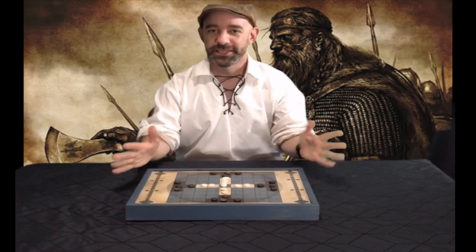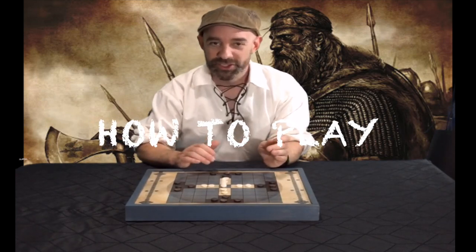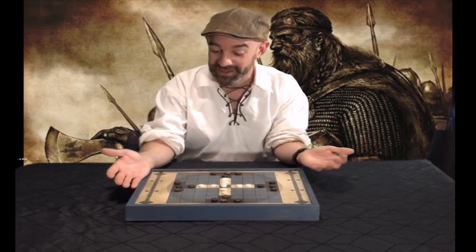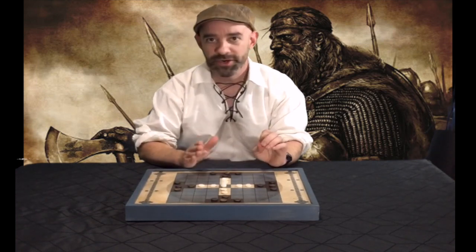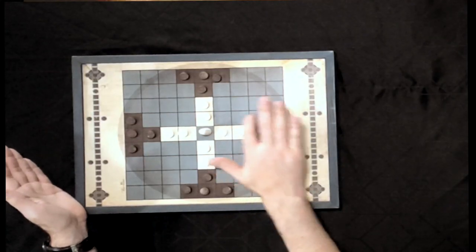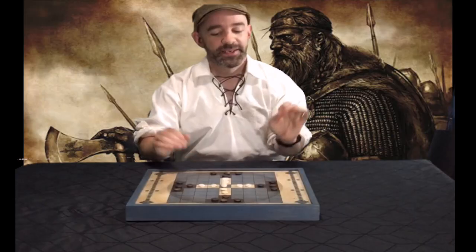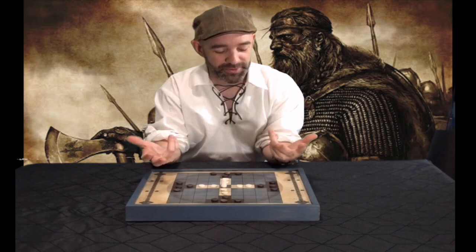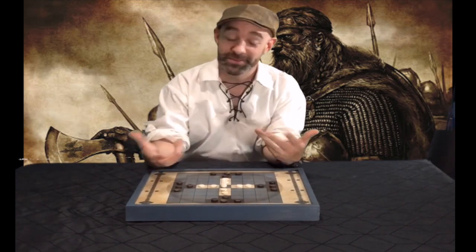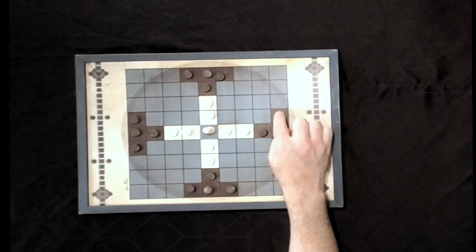So how do you play? Like I said, it's very similar to how chess works. All the pieces, including the king, work the same — they move orthogonally, straight vertically or horizontally, as far as they want. They can go anywhere in a straight line, but they can never jump over another piece. The goal is to capture enemy pieces to remove them from the board. For the black player, you want to do this to get to the king. For the white player, you want to clear a path for the king to escape.